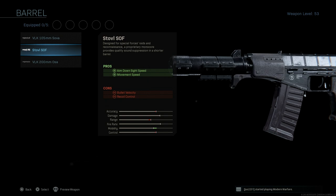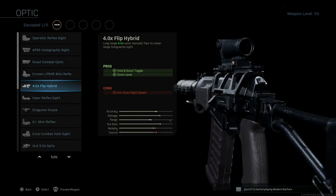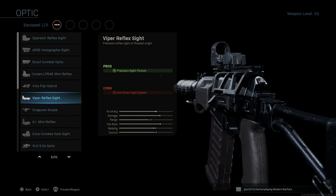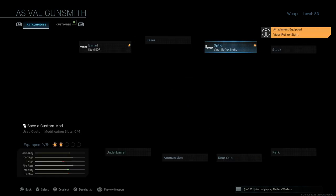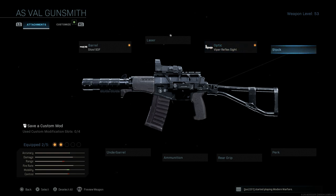Go with the Stovall barrel. The pros here are going to be the ADS speed and movement speed; the cons are bullet velocity and recoil control since we have the shortest barrel on this weapon. We'll select that. For the laser, we can skip it — that's more personal preference, especially since you're going to be using this in close quarters combat situations. For the optic, I'm going with a standard Viper or Cobra red dot sight — just a standard red dot, nothing special. They'll float your ADS by about a frame, really not noticeable compared to iron sights.